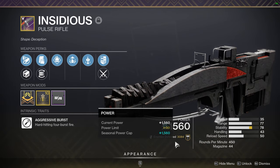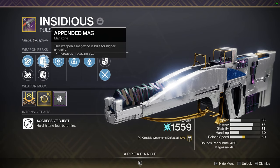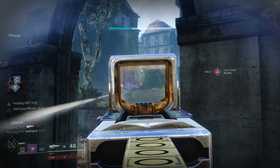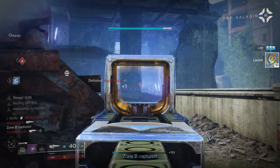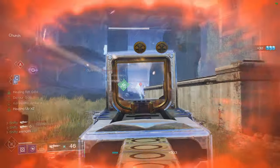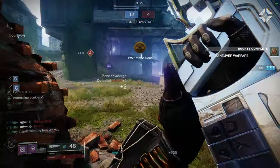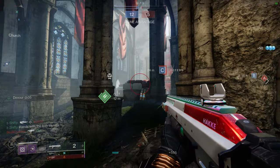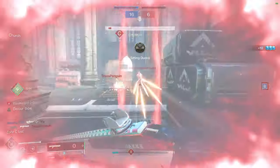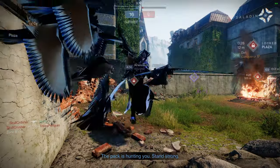Aside from that, I have a random roll that's just okay for PvP: Chambered Compensator, Appended Mag, Heating Up, and Adrenaline Junkie — unfortunately with a Reload Masterwork. I'm definitely looking forward to getting that final red border so I can craft a really good PvP roll. For PvE I would craft Demolitionist and Adrenaline Junkie, which I've really been having a lot of fun with in endgame content including several solo Grandmaster Nightfalls. I did use this pulse rifle while soloing the Grandmaster Scarlet Keep Nightfall on a Warlock, and I had over 1,000 kills on my PvP roll as well.